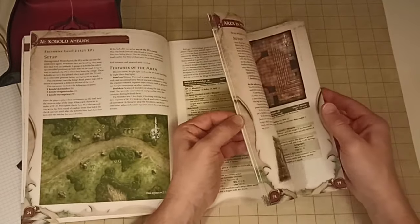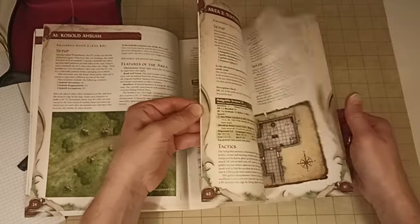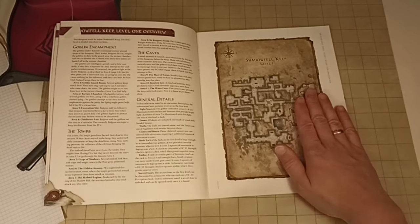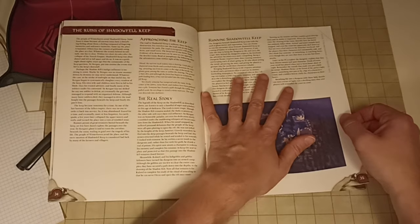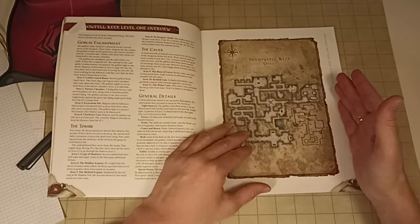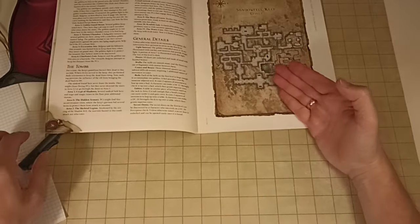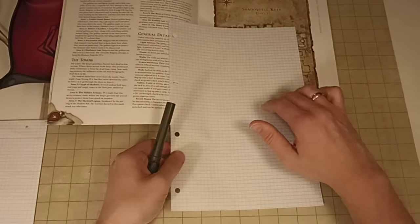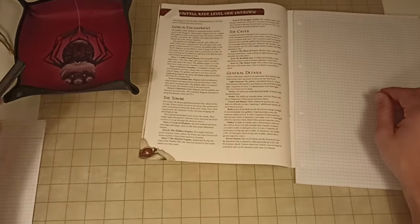It's been a while since I've played this adventure, so I'm not familiar with these areas anymore. I'll read the overview about the ruins of Shadowfell Keep, approaching the keep, and how to run it. Then I'll apply this principle of rearranging the map - using the areas that are there but rearranging them randomly, as if using a random dungeon generator, and mapping the new dungeon on graph paper.